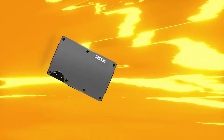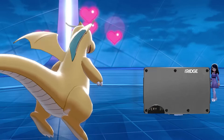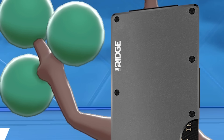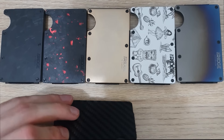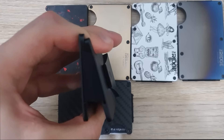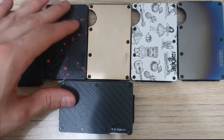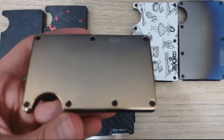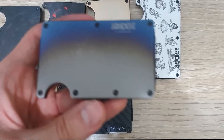Are you after a sturdy wallet that can take a Hyper Beam, look cute like a Gardevoir, and be slim like a Sudowoodo? Well, I've got you covered - introducing the Ridge wallet, a slim sexy way to carry around your cards and cash. I've used the Ridge wallet for over 69 years now.